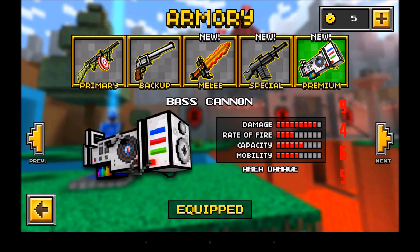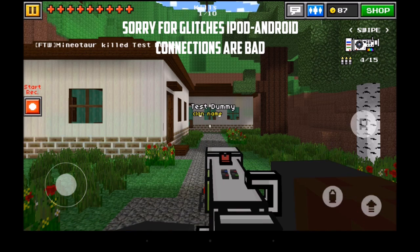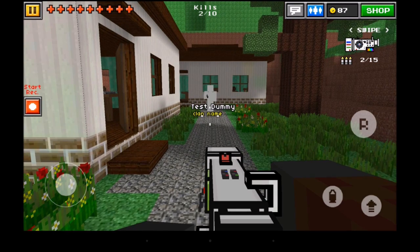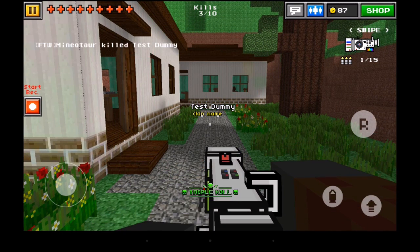Aesthetically this looks like a speaker attached to a DJ gramophone thing — it's pretty nice. This takes one headshot and likewise one body shot, because of course it's a cannon. As it has area damage, if you shoot the floor beneath an enemy it will also kill them if they're close enough to the impact.